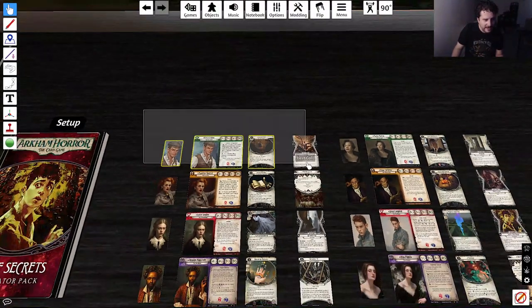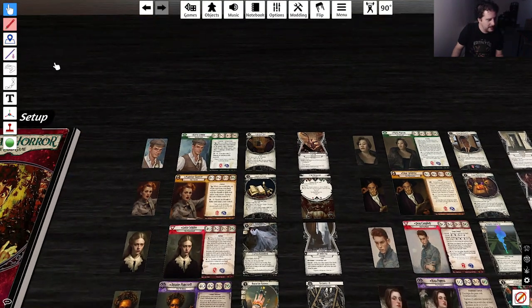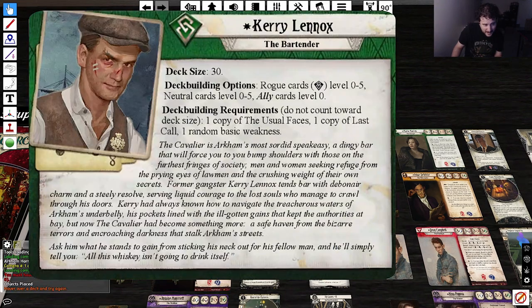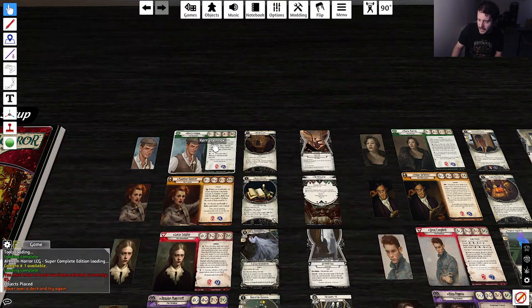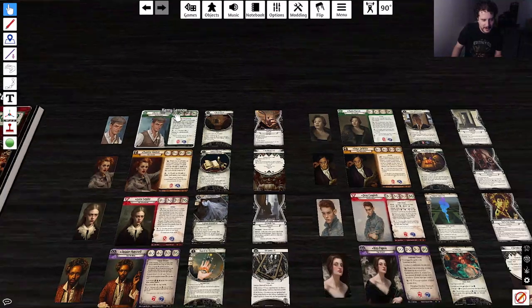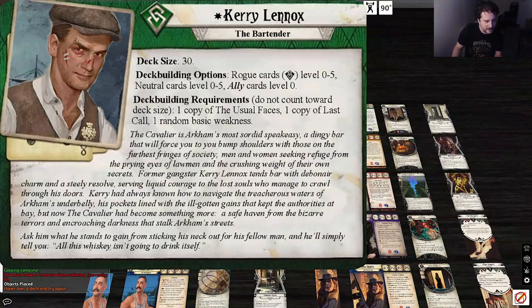In my initial thought, I'm going to say this guy is Gruul — my initial call. He feels kind of red-green. He also feels kind of Rakdos-y to me. A little bit like Unleash. If you don't know Magic the Gathering, you're just going to have to bear with me — there's going to be a lot of that here. Gruul or Rakdos is definitely my vibe.